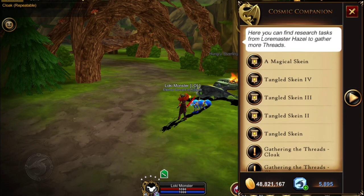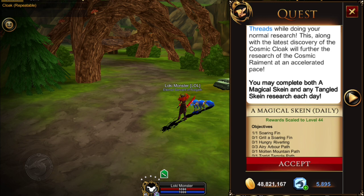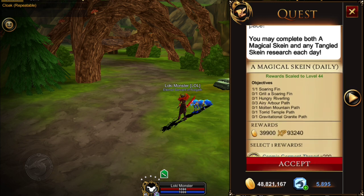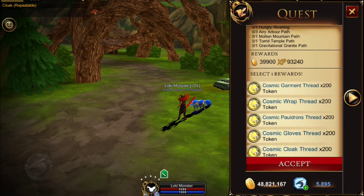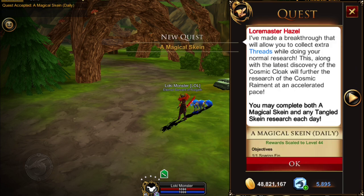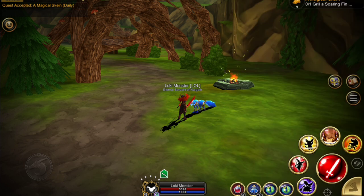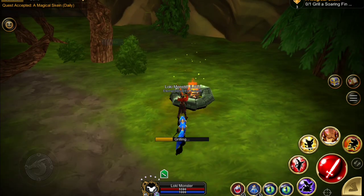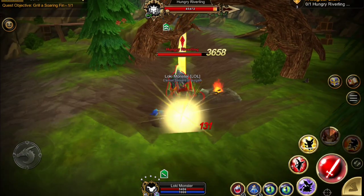I just used my cosmic companion to accept the quest, but if you don't have one, you're going to have to start at Lore Master Hazel in Battle Island Town Square. We have a list of requirements: first we had to catch that fish, now we have to grill it, then we have to kill a hungry riverling, and then we have a few paths to take. I'll take you through those. This is a really fun quest. First off, we're going to go over here and grill our fish. I'm only going to make comments when absolutely necessary, so enjoy.